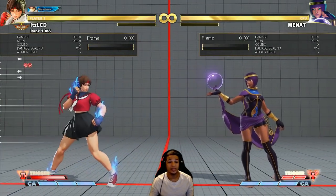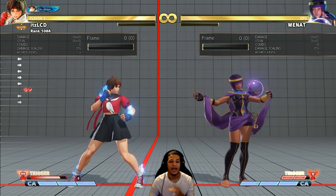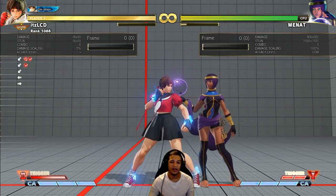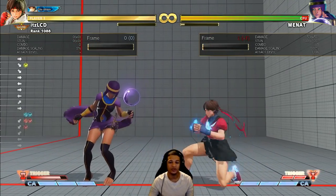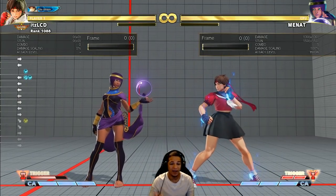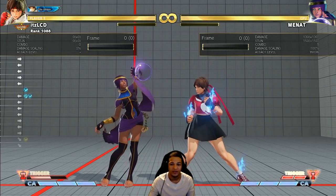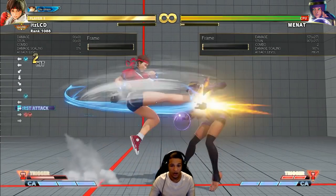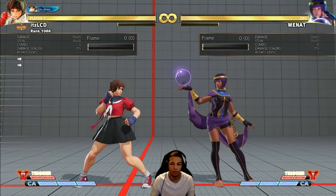A lot of people say Sakura has a robbery V-Trigger with V-Trigger 2. I disagree. Here's the biggest difference between a robbery V-Trigger and Sakura's: if I do sweep into V-Trigger activation with Sakura, what do I get? I get a throw — that's all, assuming you don't tech it. A good player is never going to tech mid-screen against Sakura's huge damage output, so they just take the throw and I go back to neutral. Whereas characters like Ibuki or Mika pop V-Trigger and they're instantly in an infinite blockstring 50/50 vortex that's safe on block. With Sakura's V-Trigger 2, I still have to earn my hit. It can't rob you. You're literally just getting outplayed by getting opened up.